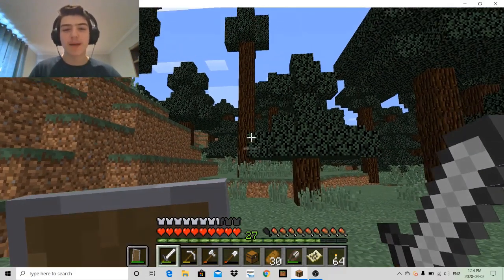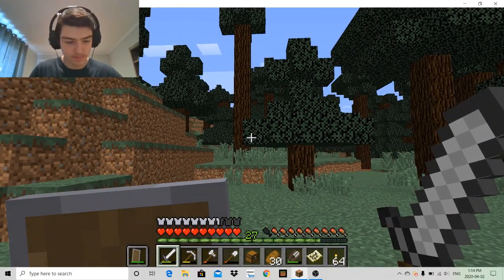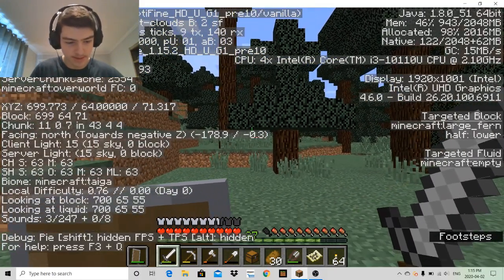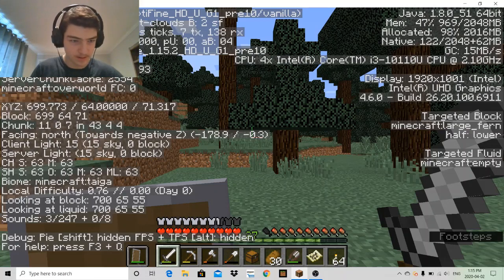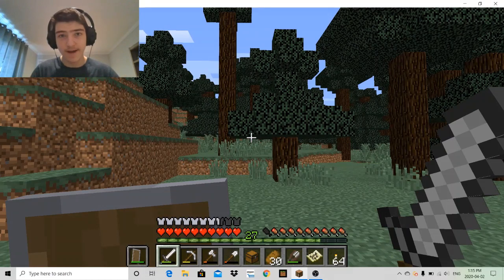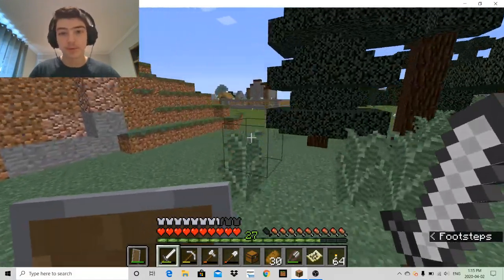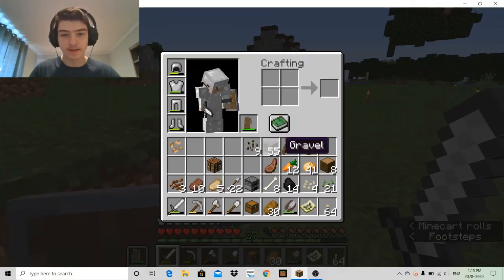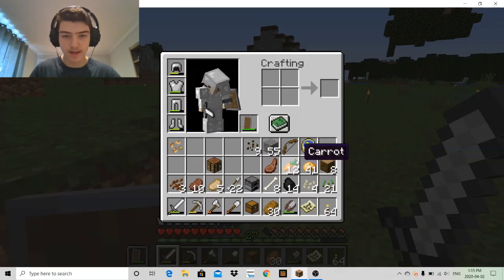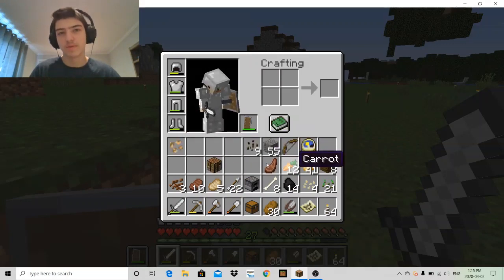I went exploring off camera and I went north. When I went north, I found a jungle, I found a desert temple, a desert village, and I also found a jungle temple as well. And that's how I got the jungle log and the cocoa beans. I also got the carrots and stuff — I got the carrots from the village.